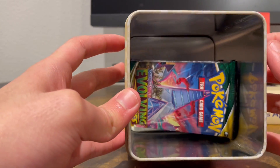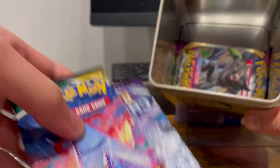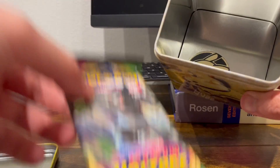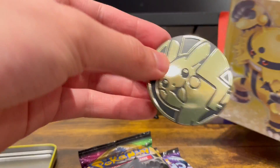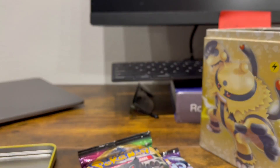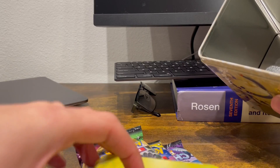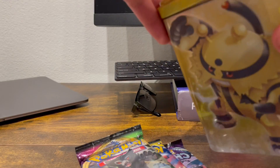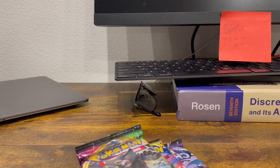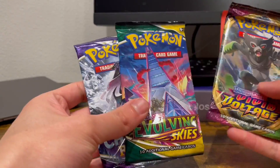The packs are just thrown in there. Okay, let's get three packs and this coin. I do like this box to put stuff in — maybe like dice, pennies, or change or whatever. So it looks like you get Heavy Voltage, Chilling Reign, and Evolving Skies.